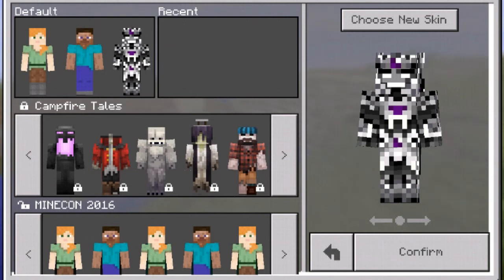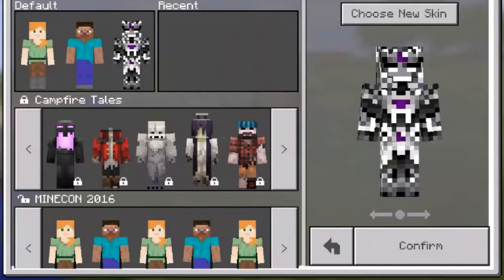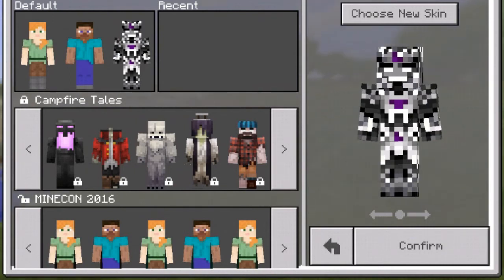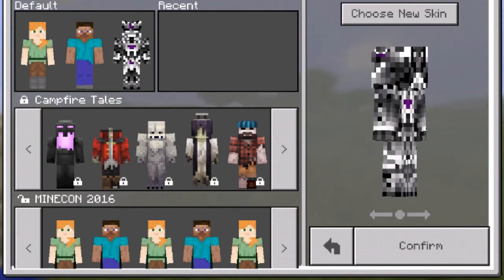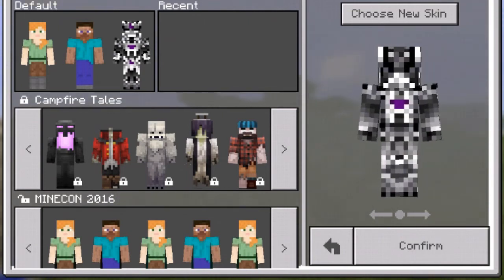Right now I'm gonna be showing you the next skin. The Wither is back! But this is actually the skin I like the most because it doesn't have the cape. It's more free. And since I added the helmet, the helmet feels a lot cooler.